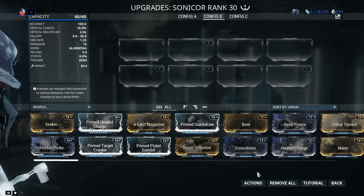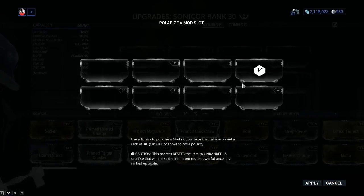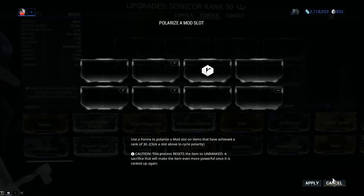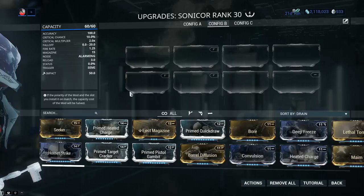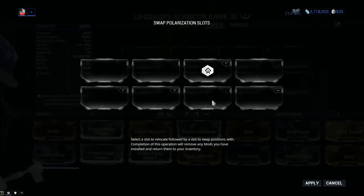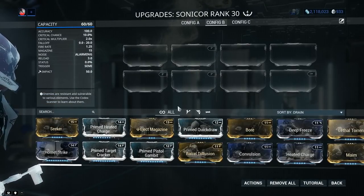To add a Forma, go into actions, hit polarization, and choose whatever symbol you want. You can also remove a symbol. Obtain Forma by opening Relics — you get the blueprint from Relics and the resources to build it aren't steep, but it does take time. The Sonicore is only worth forma-ing if you want maximum damage; if you just want the crowd control, forget about it. If mod polarities aren't where you want them, you can use Swap Polarity to move any polarity anywhere, and this is 100% free — which comes in handy when working with elemental combinations.